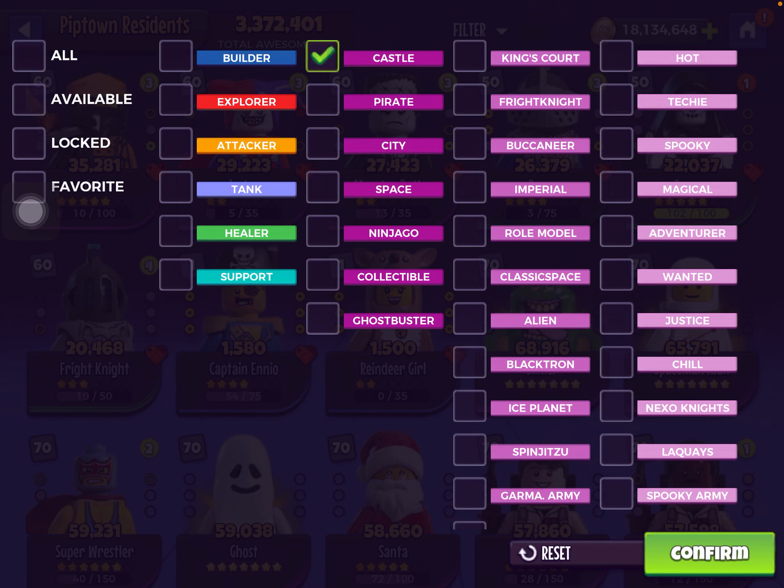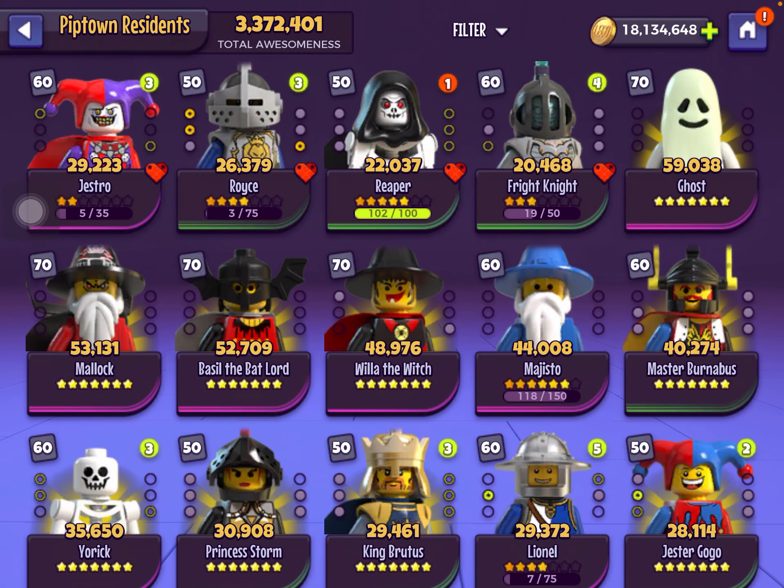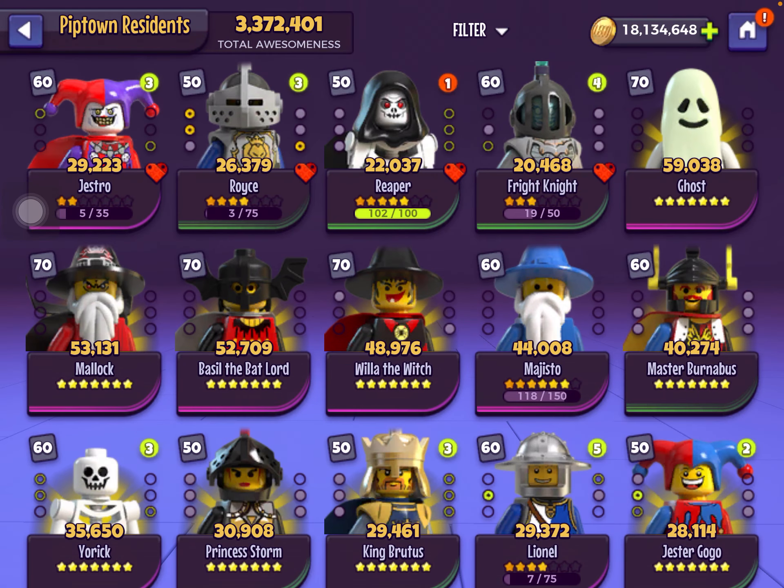Moving on to the next faction — Castle. Ignore all these spooky characters; they're really light games and not important right now. Burnibus is a really decent tank. He can be farmed from the campaigns — I think it's Glyph Hunt — he has two nodes in Glyph Hunt.